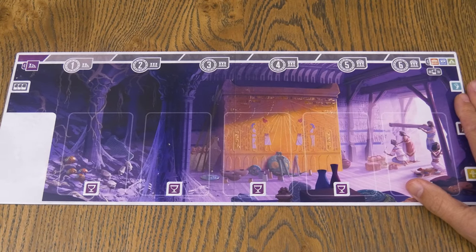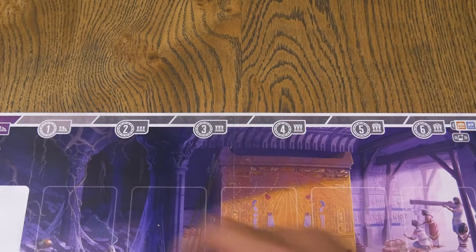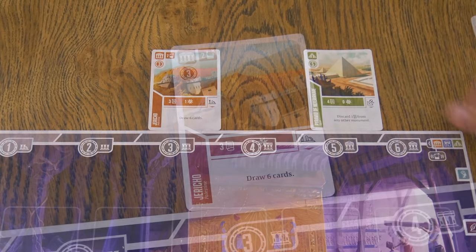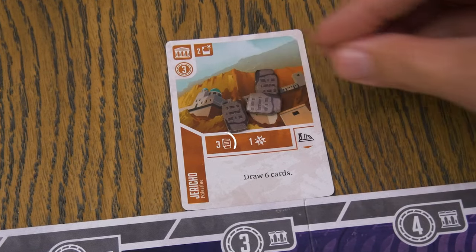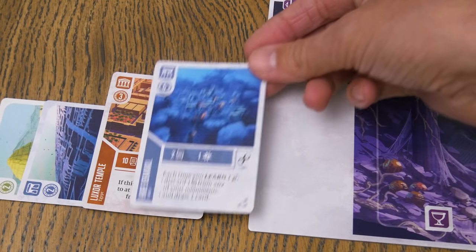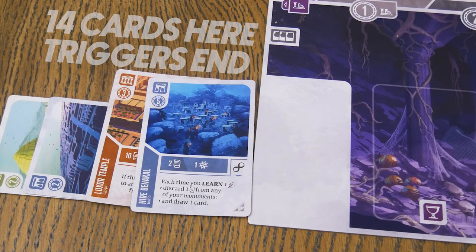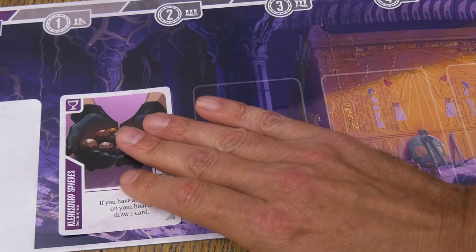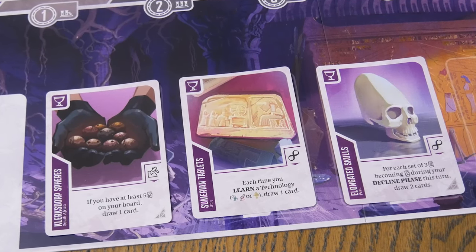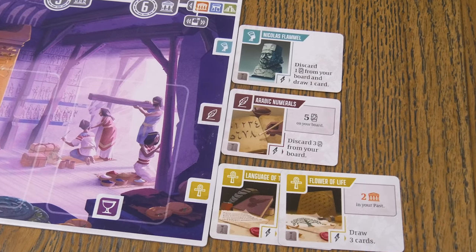Each player chooses a builder board and places it in front of them. At the top is the timeline where you'll place monument cards, which slide to the left as the game goes on. Monuments often hold an amount of knowledge to be collected while they're in your timeline. The area to the left of your board is called the past — monument cards that have left your timeline will go here.